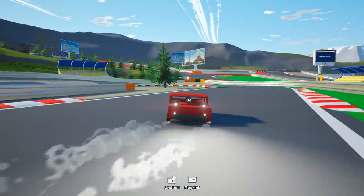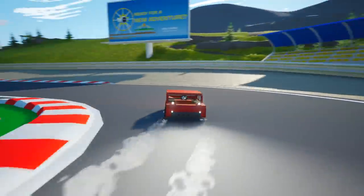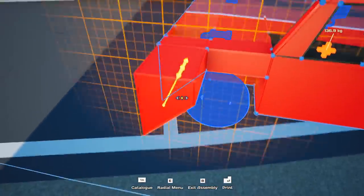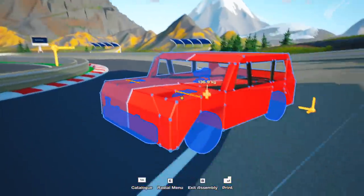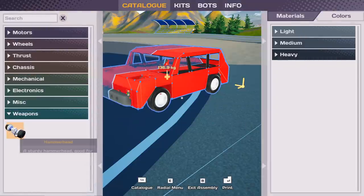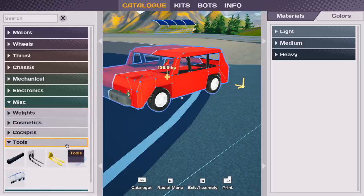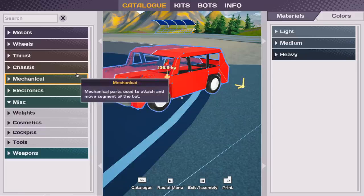Just load it with features that it has no business having and see exactly how it turns out. So this is our little editor here, you can just kind of move stuff and add features there. We already have the body in pretty good shape, but there's a lot of features. We can add weapons to it if we wanted to, but I want to see about adding an air brake - just for the corners.